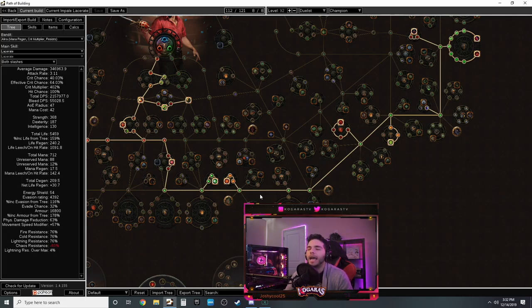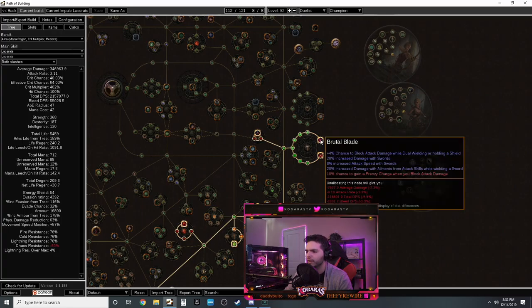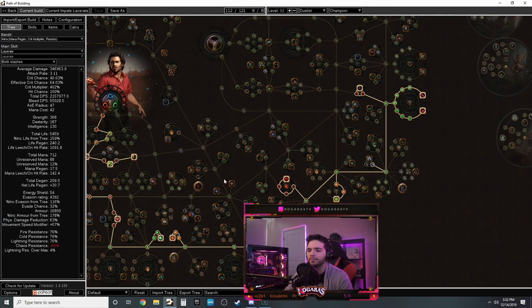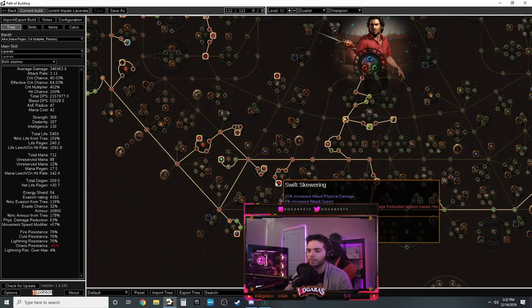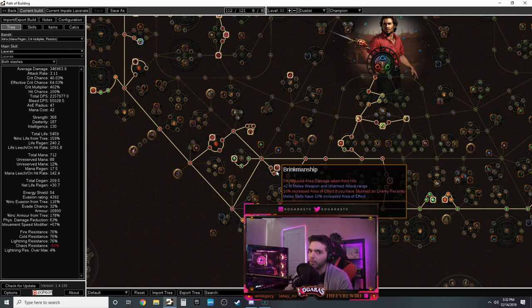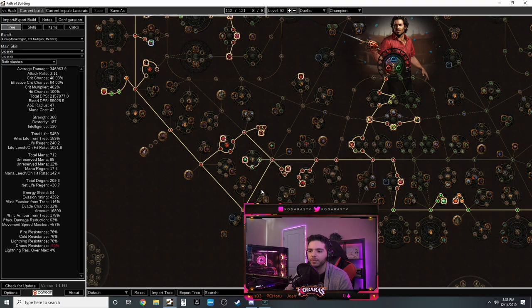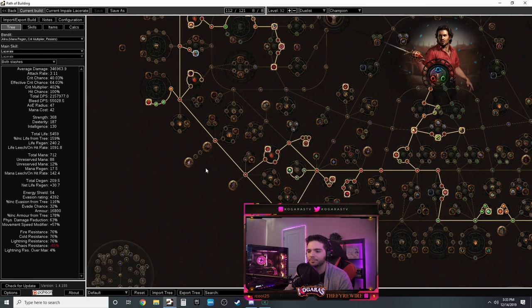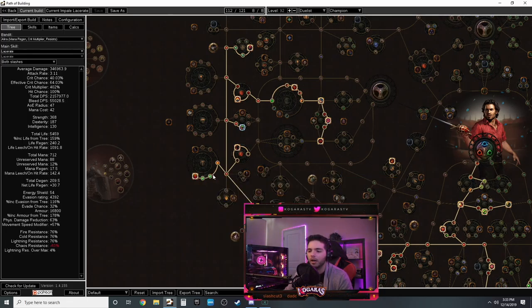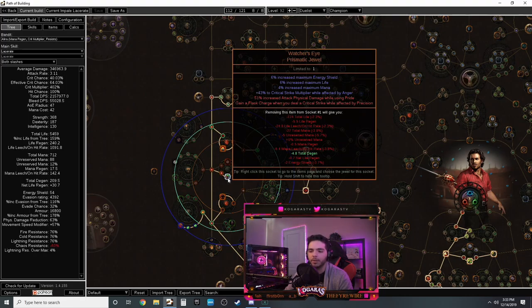Starting the Duelist tree: pick up life, damage, the Mastery Arena, life, the Gladiator section, then come down for two-handed weapon nodes. Grab all the two-handed and sword nodes for accuracy, crit chance, and damage. You're also looking for area of effect and plus one to melee range which makes Lacerate's AoE massive. Get sword accuracy, attack speed, crit multi, and crit chance. Look for all impale nodes - impale effectiveness is really good here. This section also has a lot of AoE which I love.